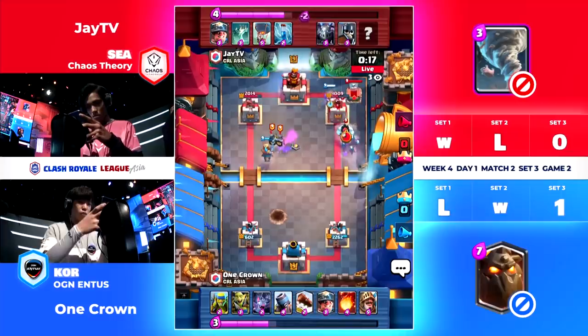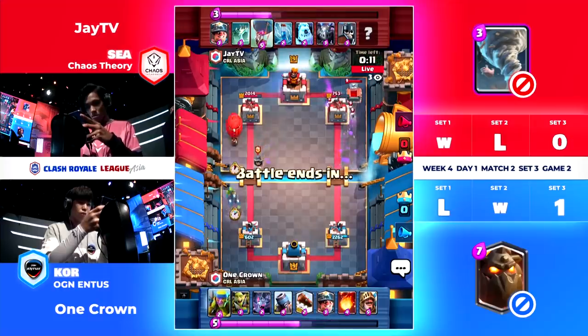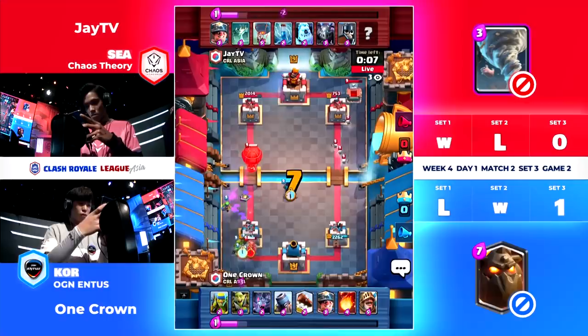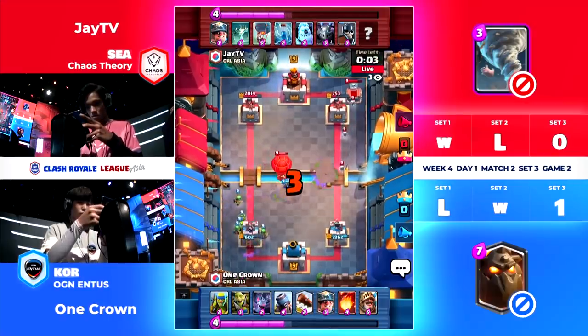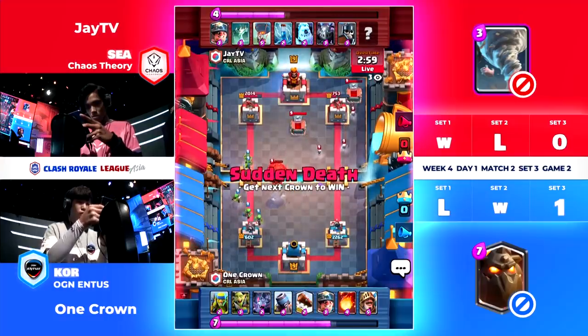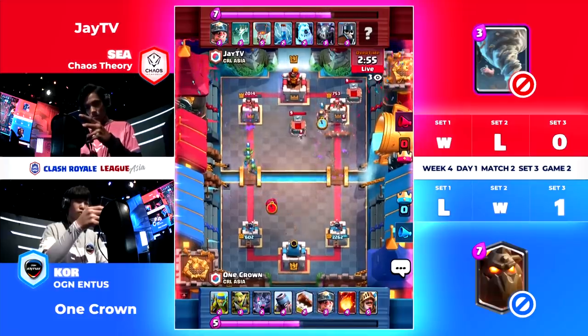Here comes the push again — the Miner Balloon. The Miner is not stopped fully, and the Mortar once again is doing a pretty good job of stopping the Balloon, but we need another Fireball here. Lots of Elixir used once again just to stop that one Balloon. Interesting that JTV tried the Zap there — it didn't quite work. Tombstone not in the right spot to defend against that Miner. He's going to bring the tower down to 753. All JTV is wanting is that one drop on the Balloon, but he just might not get it. One Crown with great defense there.